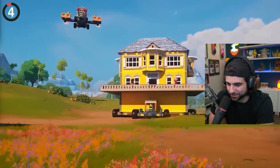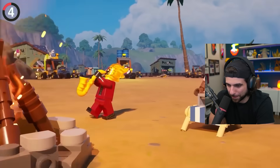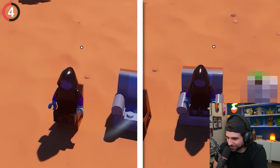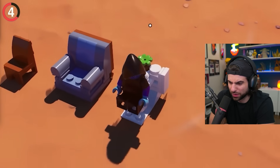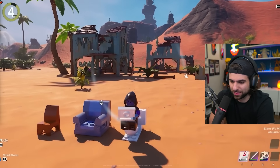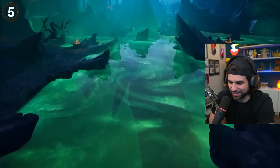LEGO Fortnite has some secrets of its own. Thanks to a recent update, you can now use chairs and sofas as working seats — and this also includes toilets. You can interact and sit down on them, and if you wait long enough, your character will start reading a newspaper and even flush. That's funny. I gotta hop back on LEGO Fortnite.